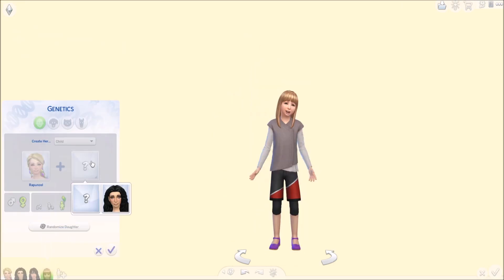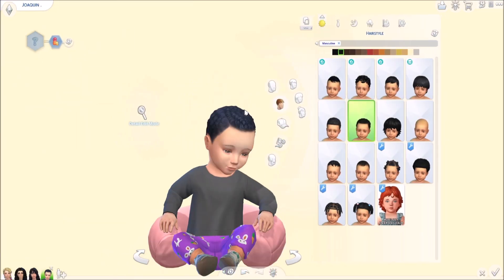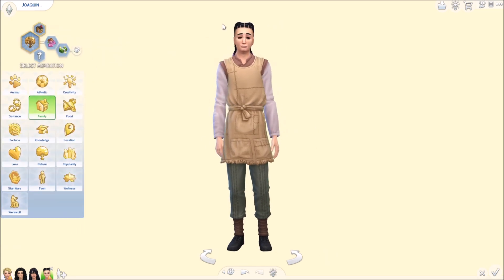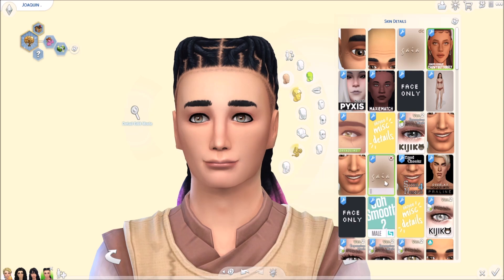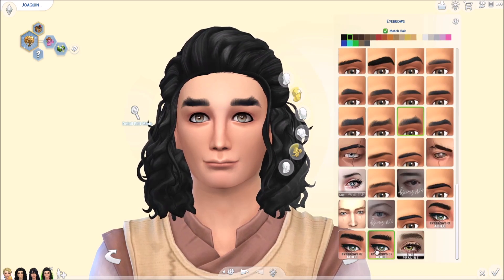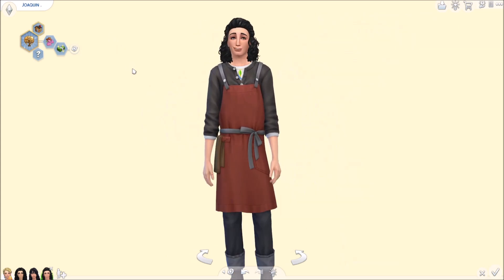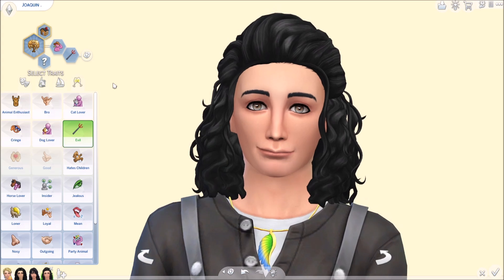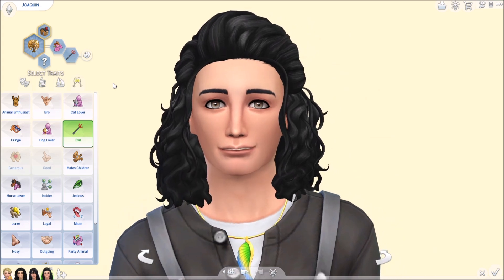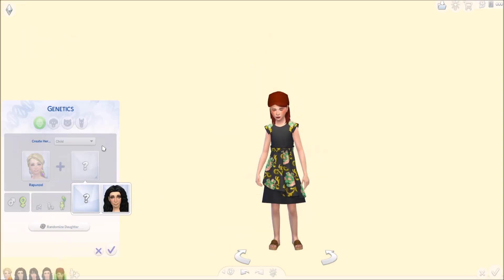Sometimes you get really weird designs like with Jasmine and Jafar. With this one we had a lot more normal-looking Sims, but a lot of them look like Mother Gothel - she clearly had predominant genes in this baby-making process. The first three kids got black hair and the last three got blonde hair, so it's kind of 50/50, but overall a lot of them got Mother Gothel vibes. The game's genetics can go one way or the other - they're not usually a perfect 50/50 blend.